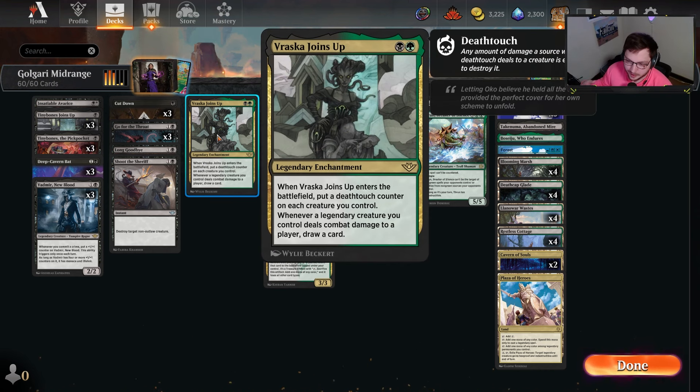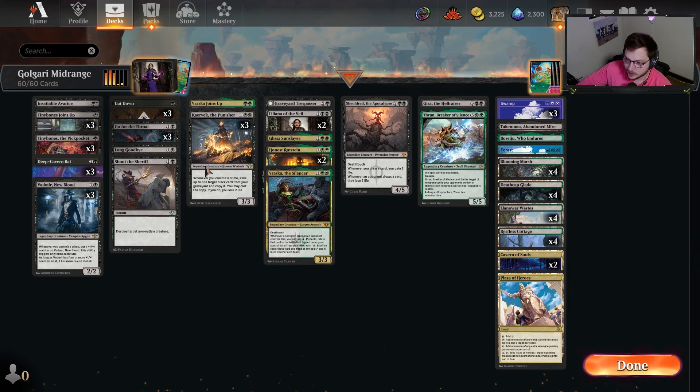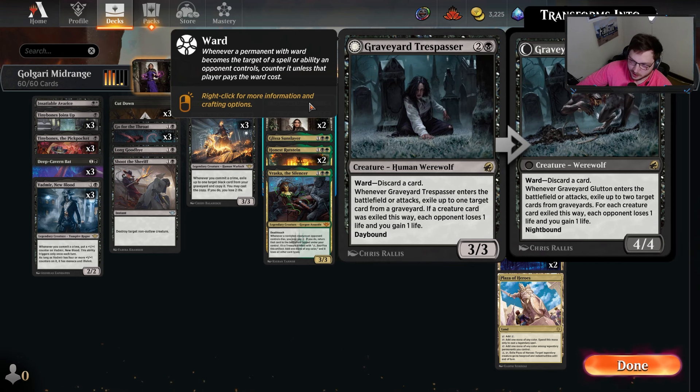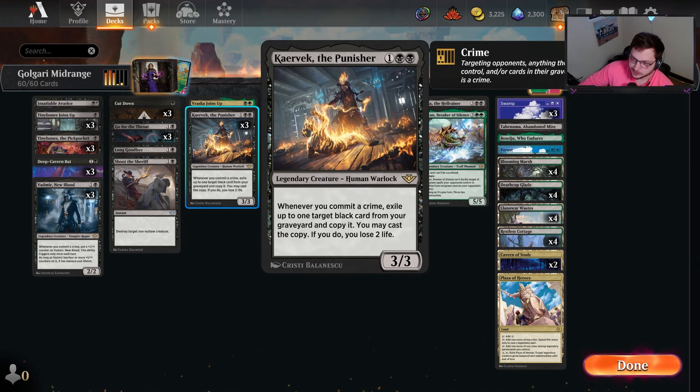Rustine makes our creatures cheaper and lets us buy back important ones. When we play Deep Cavern Bat and they remove it, we buy it back with Rustine for only one black mana. So if we do this on turn four, we can get it back and play it immediately - very cool. Glissa is kind of a brick wall when needed.